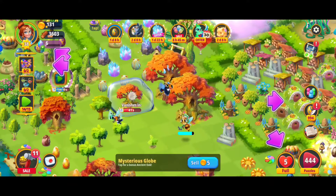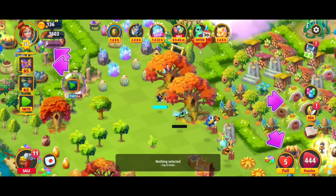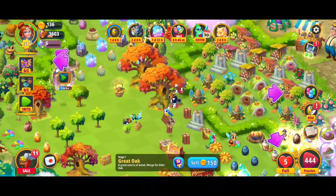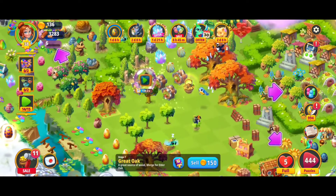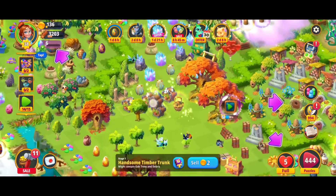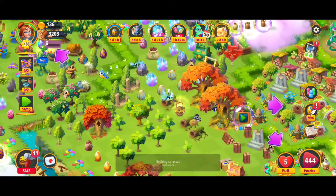We're going to be able to harvest some good resources — check out that wood right there. That's going to help us out so much in getting closer to these new oak trees. We're going to keep getting these handsome trunks, merging it up. I'm trying to get pairs of five here and we're going to go ahead and crush it and get those oaks. I cannot wait for this next discovery.